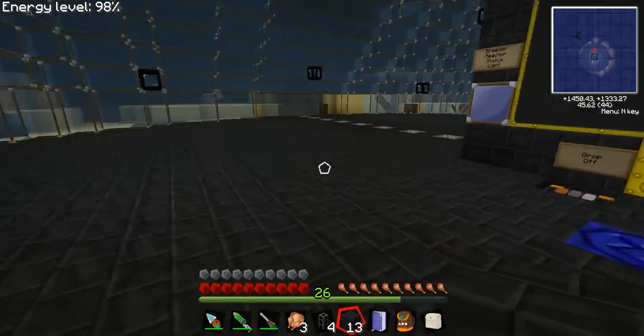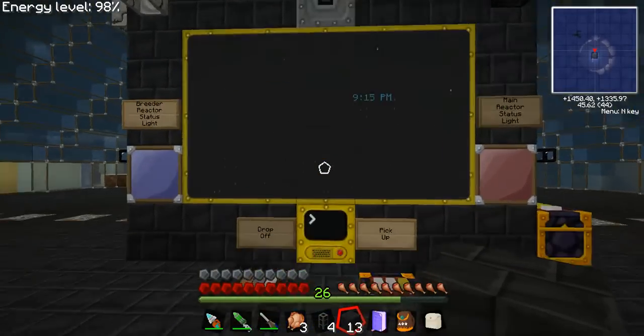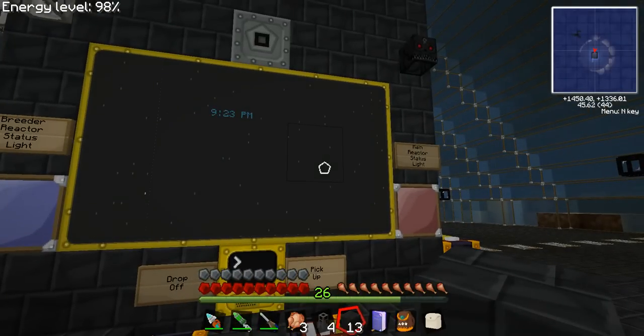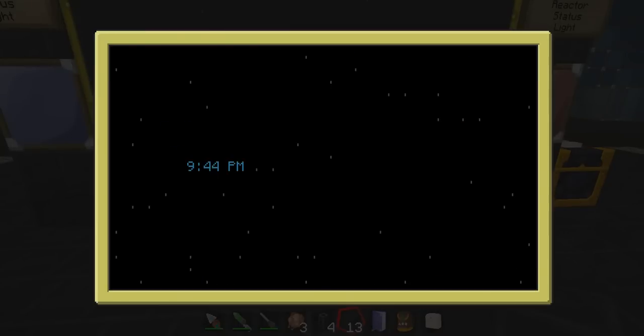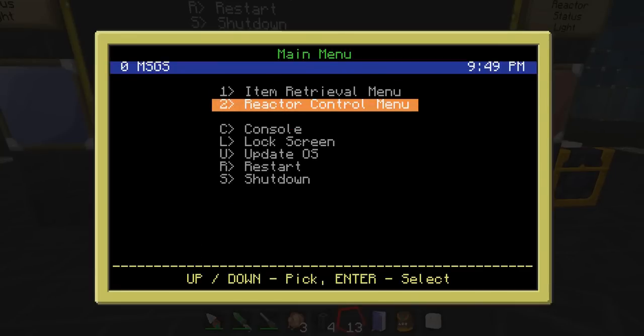Whenever you first teleport into my little underwater base here, you teleport in right here. This is the advanced computer that kind of runs the whole works. It has TechStack's code running on it, and you can see here the operating system we're running is TurtleShellOS. That was created by a guy by the name of DA404Loser — I'll link to the page for his OS. It makes getting around in the reactor and all that kind of stuff very simple.